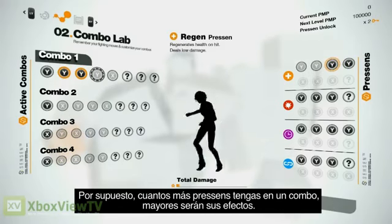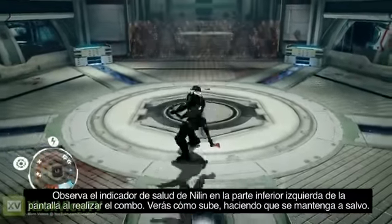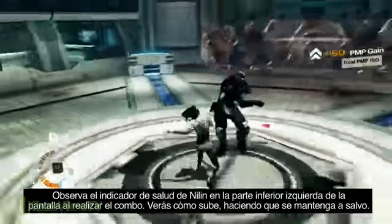Naturally, the more Presence you have in a combo, the stronger the effects are gonna be. Now let's try this combo. Keep an eye on Nilin's health gauge at the bottom left of the screen.